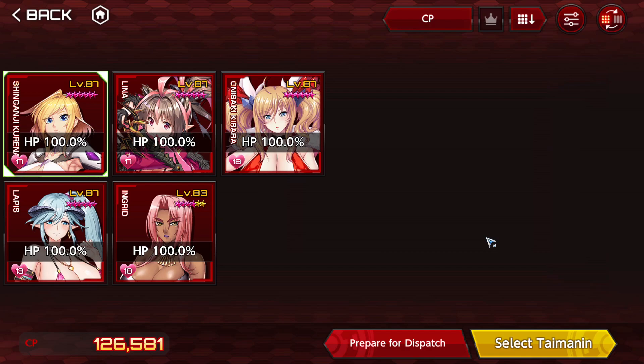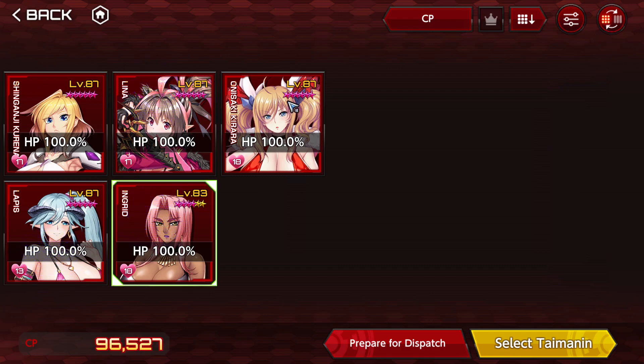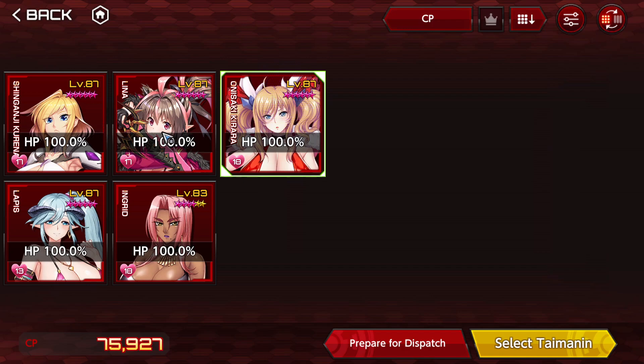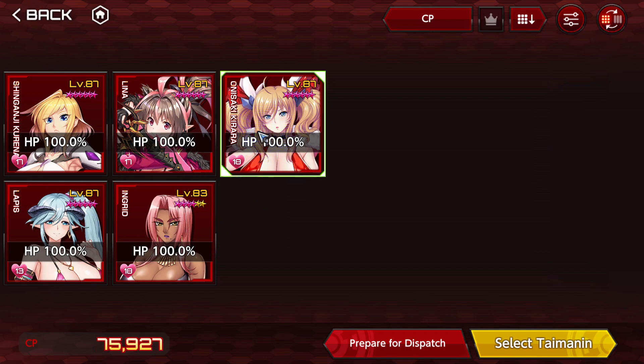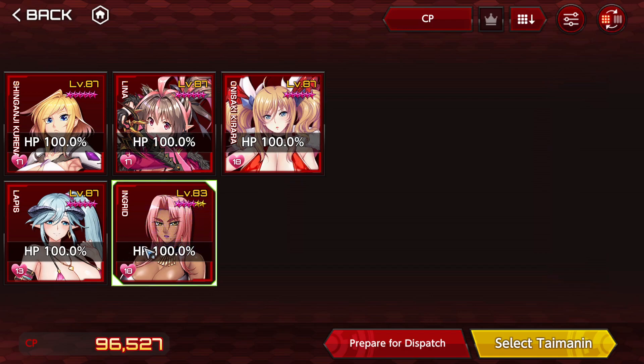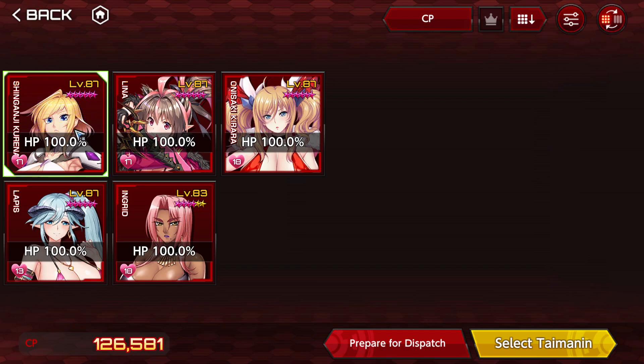If you go to the characters and use the filter, you're going to see that our selection of characters gets reduced. We only have five characters who can work on this composition: Kurenai, Lapis, Lina, Ingrid, and Kirara. To say the truth, the ones you always want to use are going to be Lapis and Lina. For the third slot, you can select whichever character you want.